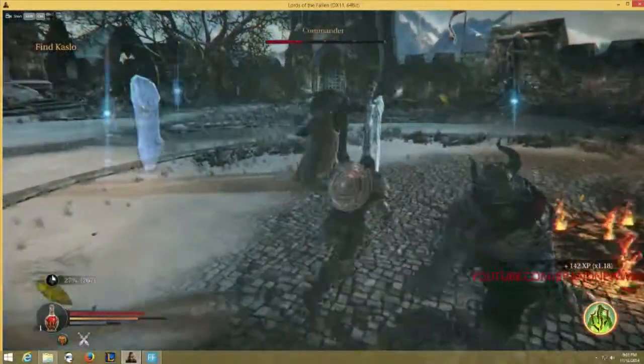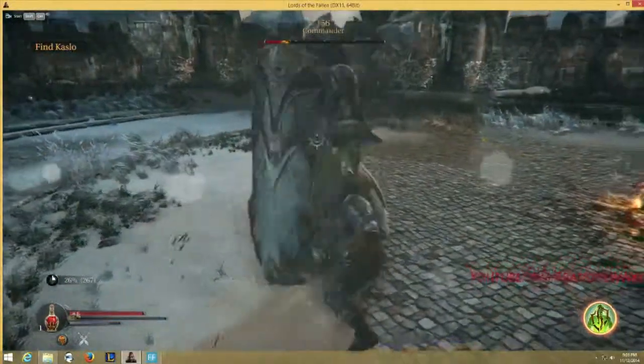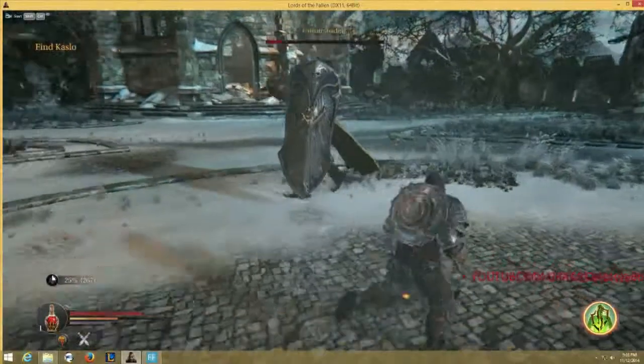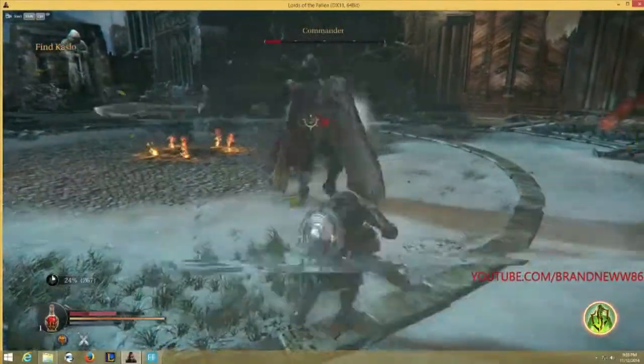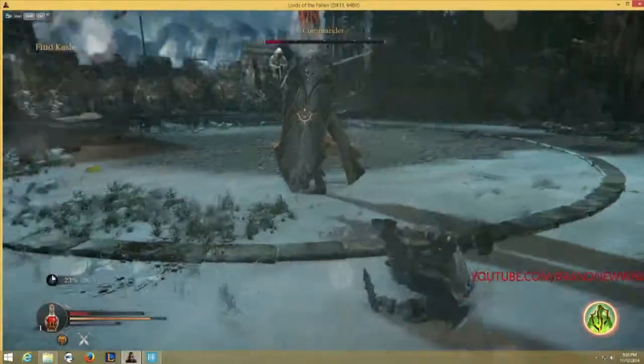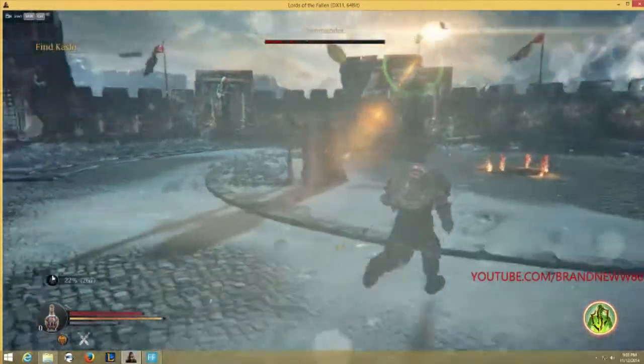I'm just worried about not taking damage right now instead of actually killing him, because I could have killed him more recklessly and taken an attack. But I didn't want to take any damage. It's always better to play conservative when you don't have that many potions. If you have 7 potions, be a little reckless — as long as you're not going to die in 2 or 3 attacks from the boss, which will happen later.